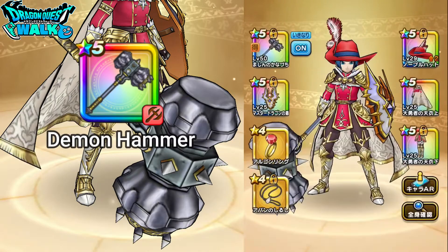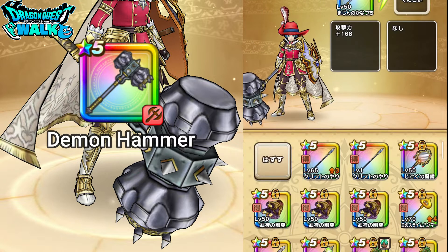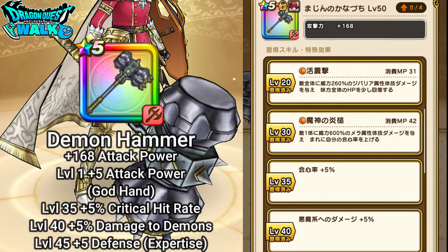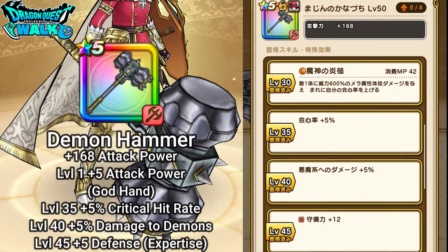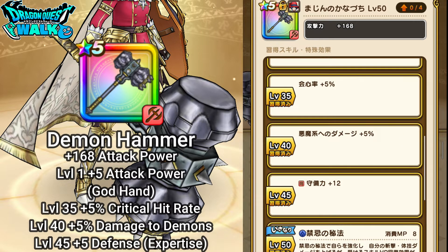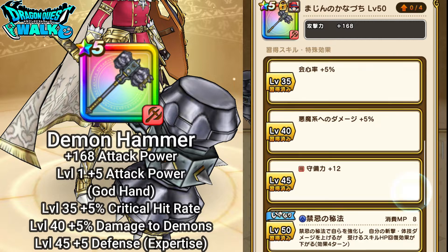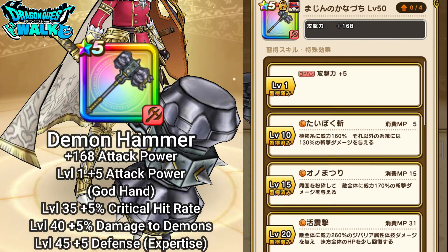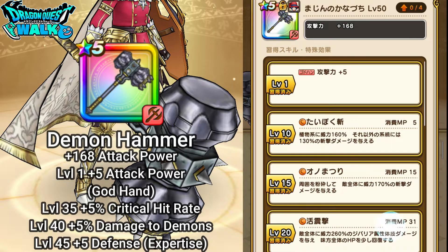Right here with this particular weapon, you can see you're going to get some pretty good stats. This is actually meant for a God Hand. At level 1 you get God Hand plus 5 to your attack power. Then there are a bunch of skills, and at level 35 you get plus 5% to your critical hit rate, plus 5% damage to demons for level 40, and plus 12 to your defense for level 45. With expertise, at level 50 you get the Sudden Activation skill.